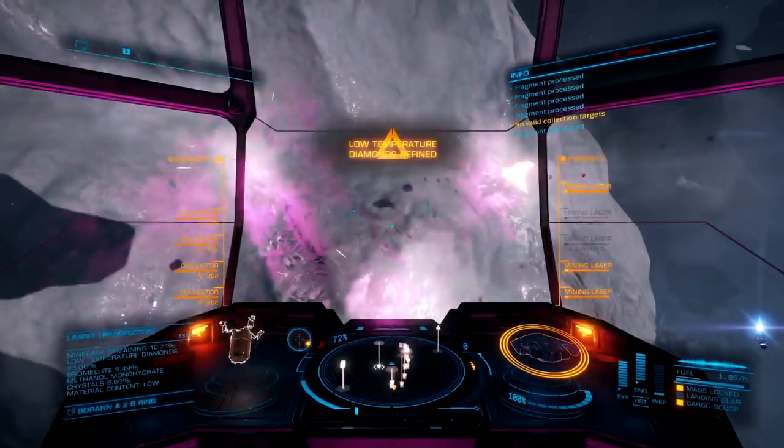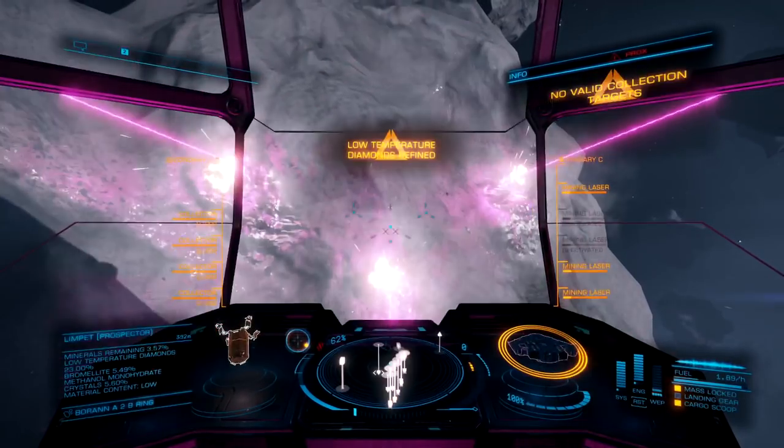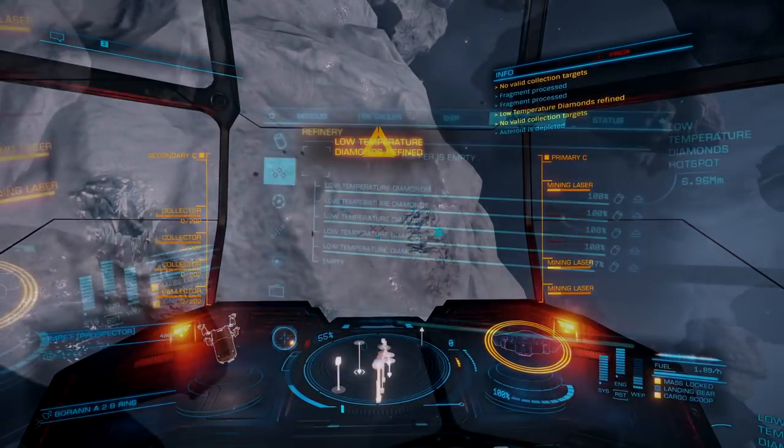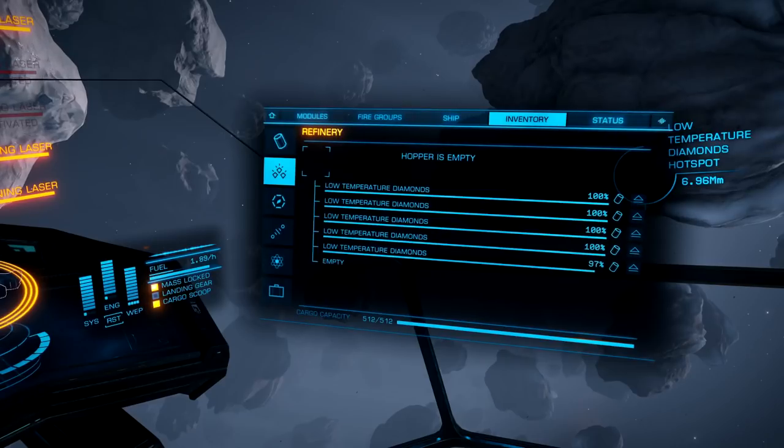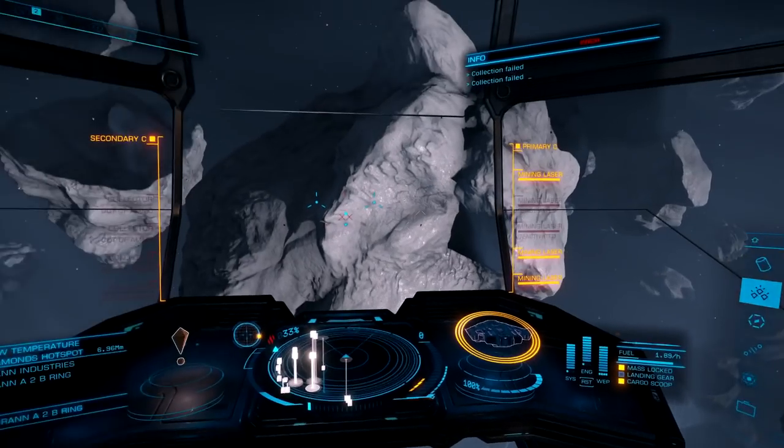Now let's apply those same rules to the Python, which has less than half the cargo capacity of this ship. Based off of the rules of supply and demand, the Python will end up making more per ton than this big ship can.